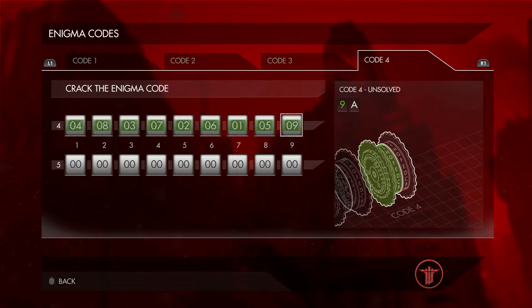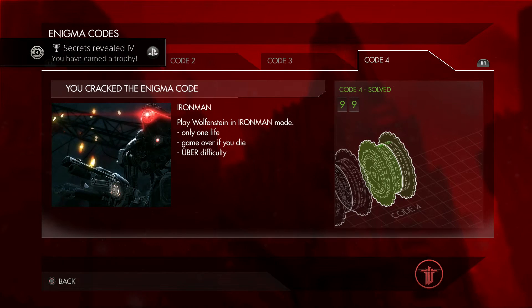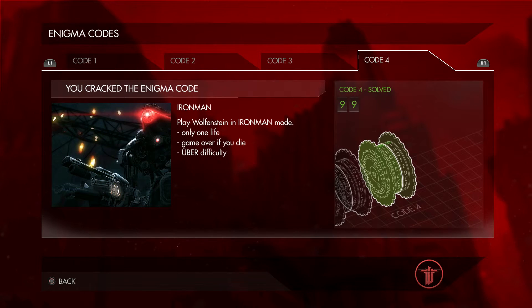Top row: four, eight, three, seven, two, six, one, five, nine. And on the bottom row we're gonna go five, one, six, two, seven, three, two, seven, then three, then number eight, then number four, and then number nine. I'm gonna write them all down.